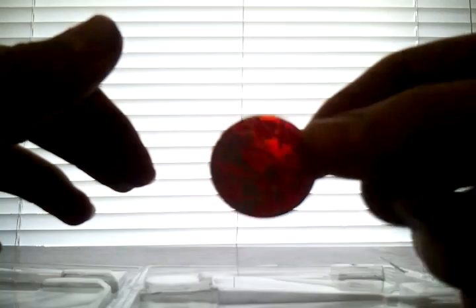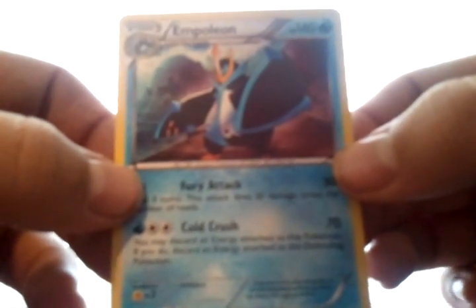The coin, which again is the red Zoro art coin — you can kind of see it right there. And then we get the promo, which is Black and White number 56, Empoleon. It's pretty cool.